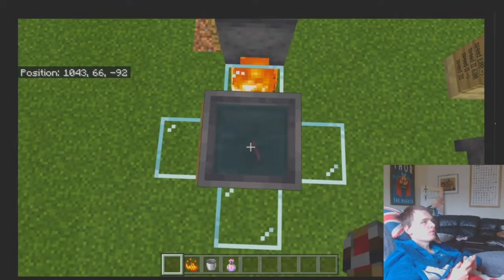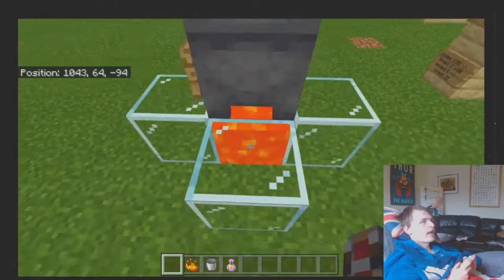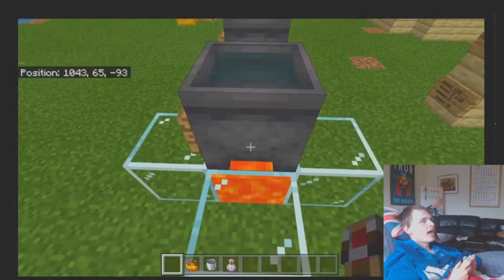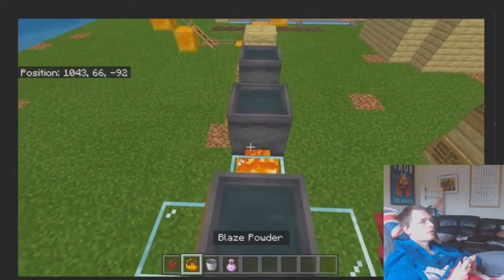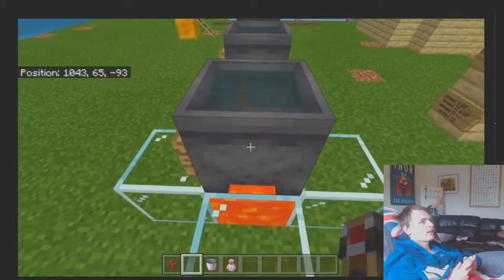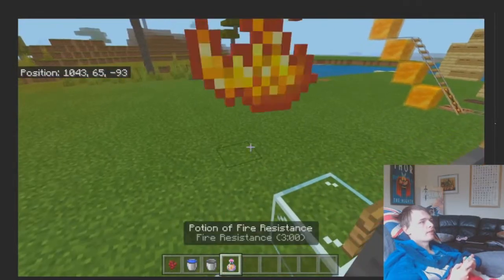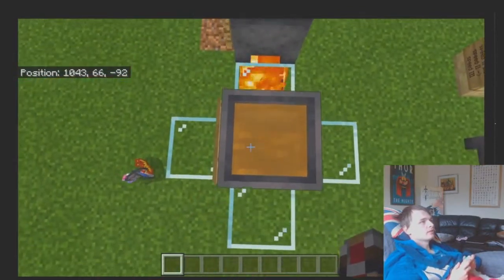Once the water has boiled, you just throw in your items — like Nether wart — then wait a little bit. The shadow going through the cauldron is funny. That would turn it into an awkward potion. Then you throw in your blaze powder and that would make it into a fire resistance potion.